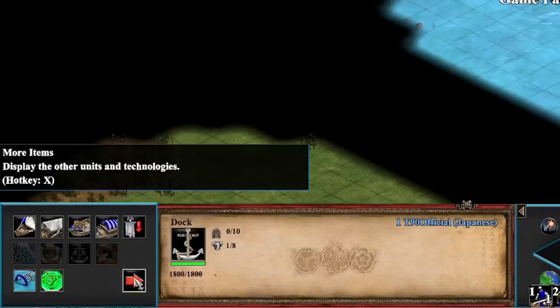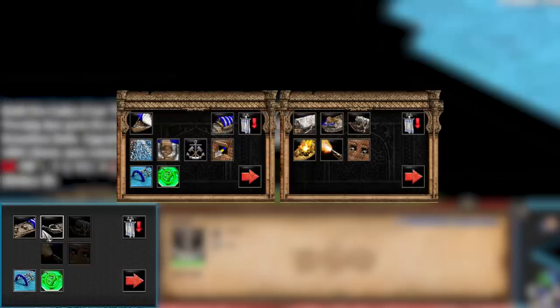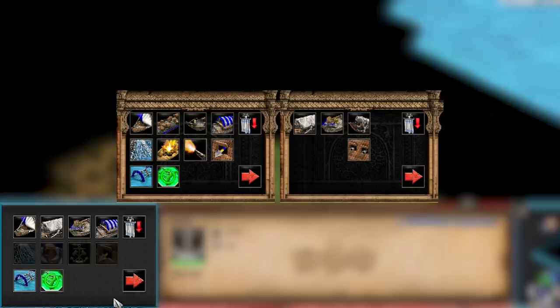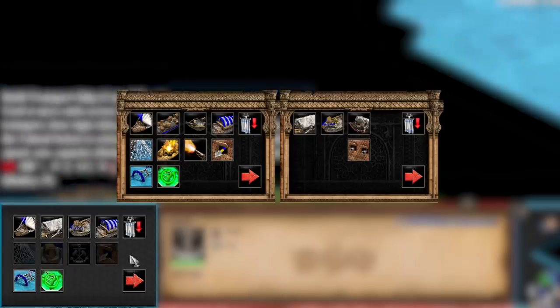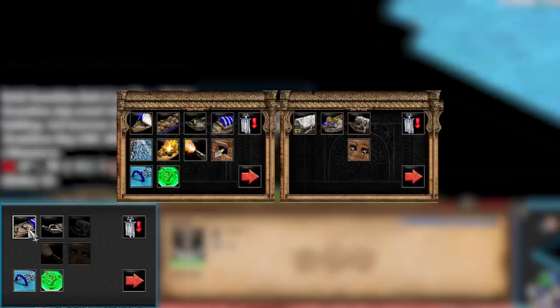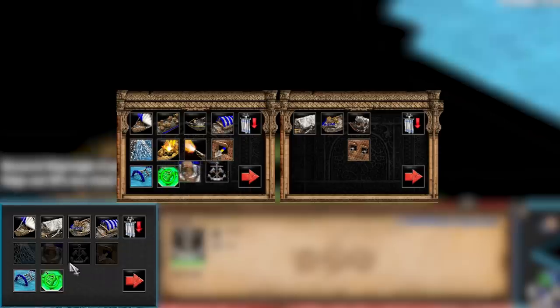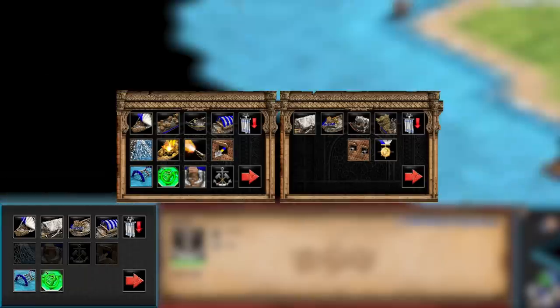My first proposal: if I was a dev and had control over this, I would move the transport ship and the trade cog to the second page, and I would bring the demo ship and the fire galley to the first page. The first thing that's going to come to mind is where does careening and where does ship wright go? You need to have technologies like Fast Fire and Demolition Raft underneath them. I think there's space here — there are two spots right here, just shift some things over. That would be the first thing I would tweak.